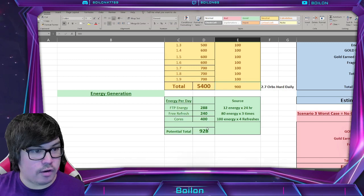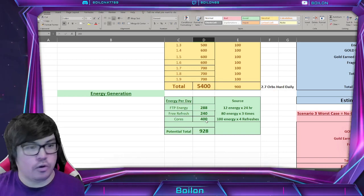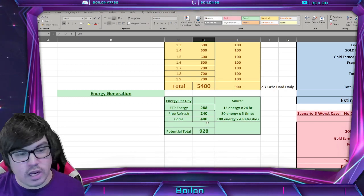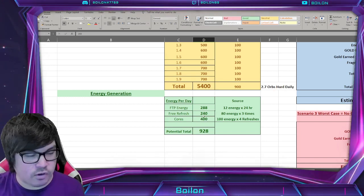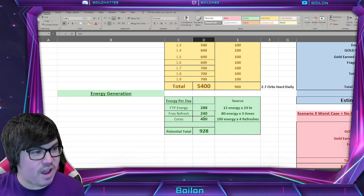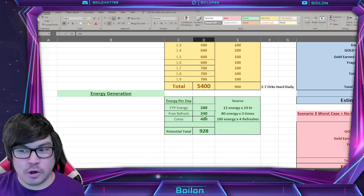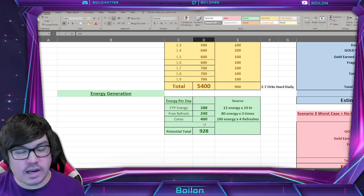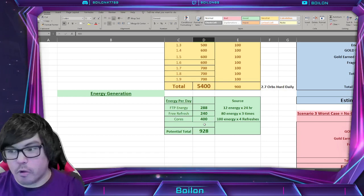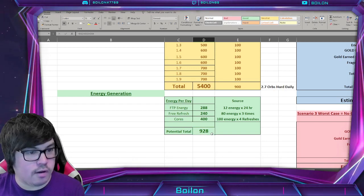Your daily energy generation: you get 288 free-to-play energy, which comes just from your regular time regeneration — 12 energy times 24 hours equals 288. You get 240 energy from 3 energy refreshes, which is going to be dependent on your time zone. And when you core campaign event energy, you actually only get 100 energy, not 120 like you do for standard energy. So if you do this four times, you can get up to an additional 400 energy, giving you a grand total of 928.